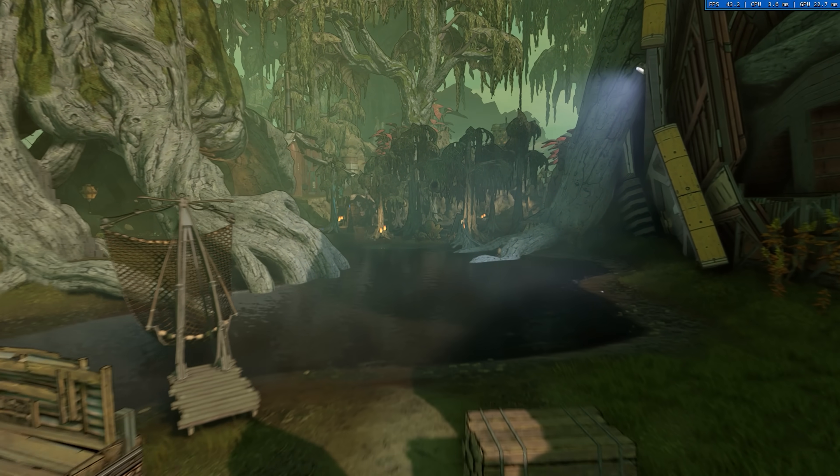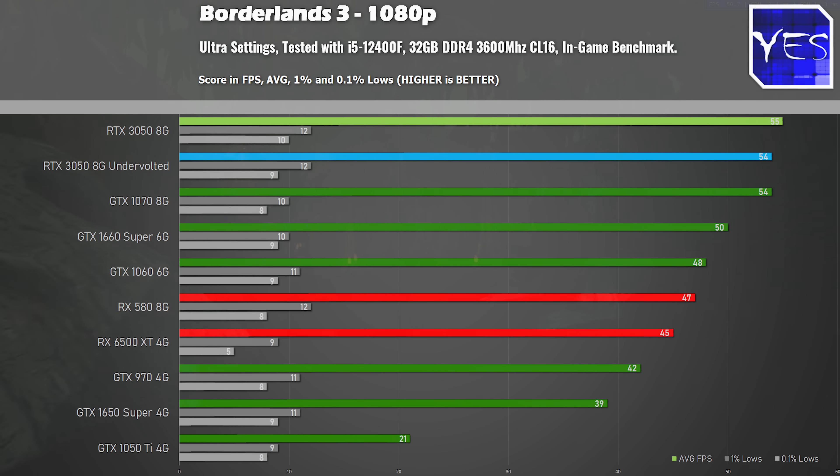The final gaming benchmark is Borderlands 3, where I've thrown in some extra benchmarks especially around power consumption. At its baseline, the RTX 3050 edges out the 1070 by a couple of FPS and again beats the 1660 Super. So it was interesting to see that in all the different titles here, the 3050 came out on top. The 6500 XT did do a decent job, but in my opinion it just wasn't good enough compared to the 3050 — and this is an AMD title.